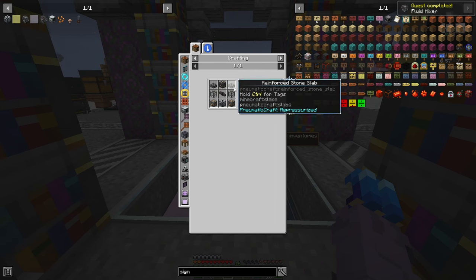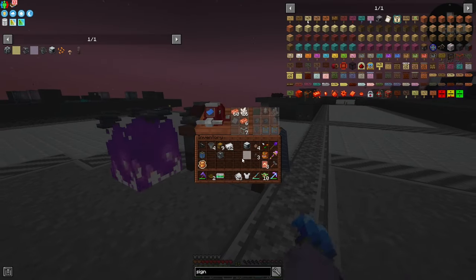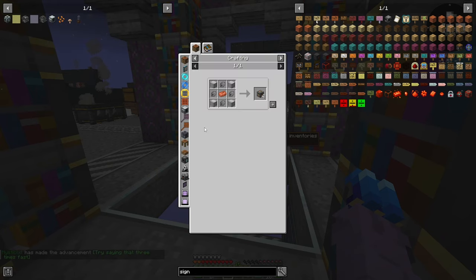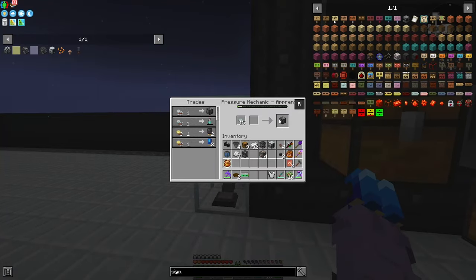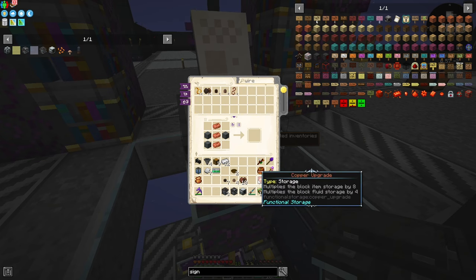The thermo-pneumatic press needs reinforced slabs and light machine frames — I need three of them with some more iron plates. After crafting, we have everything we need. I do need one more set of LV connectors, enough relays, wires, pipes, and a water tank. We actually do need water — I can run it right into the yeast culture back here, which was completely planned.